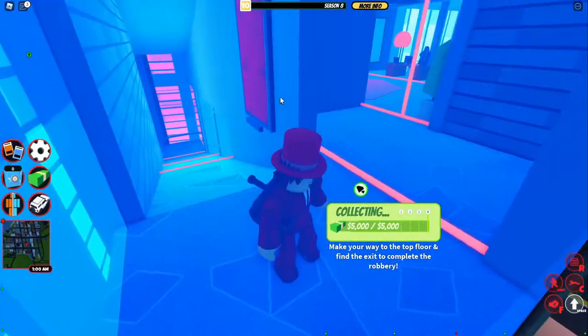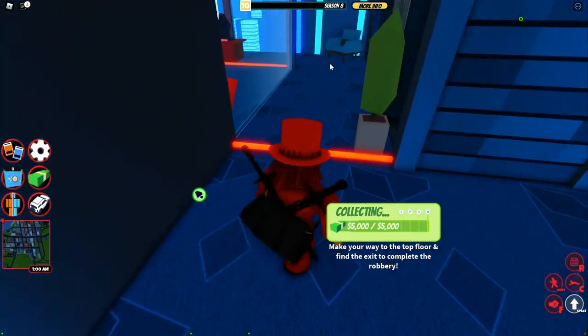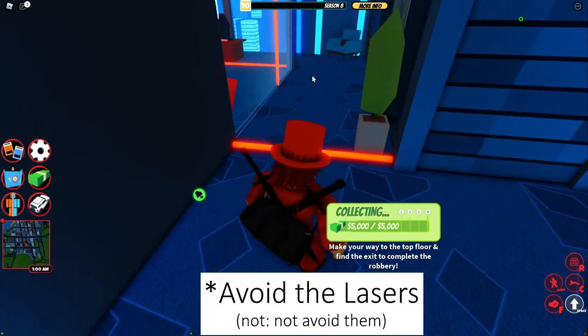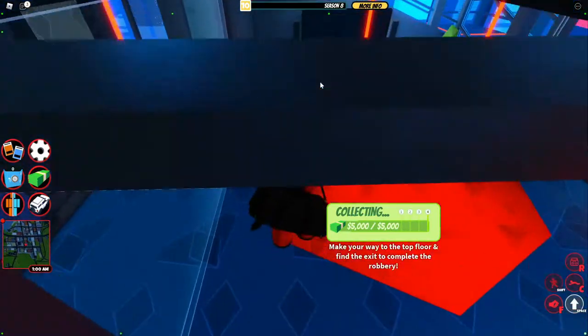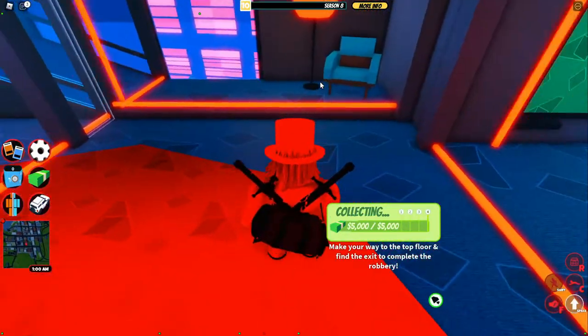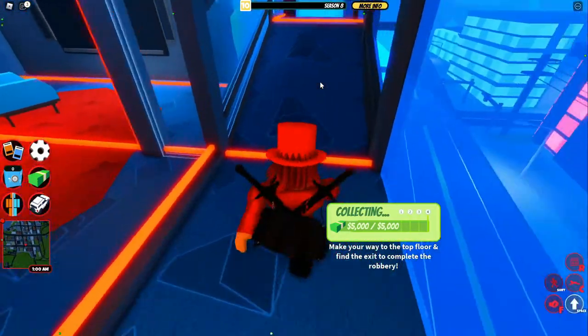Once you've cleared all of those lasers you can stand up and dodge all of these. Then there's another floor where you have to avoid the blades — so walk this way, this way, that way, that way, and that way.